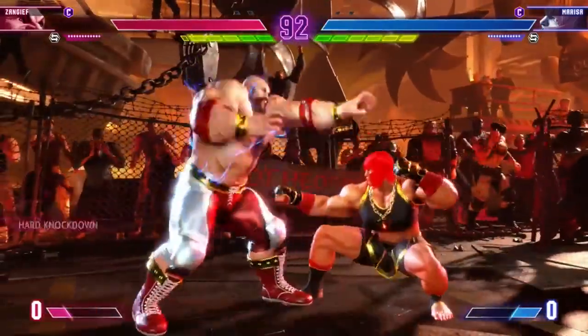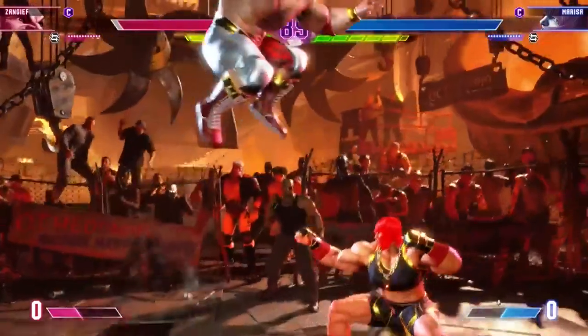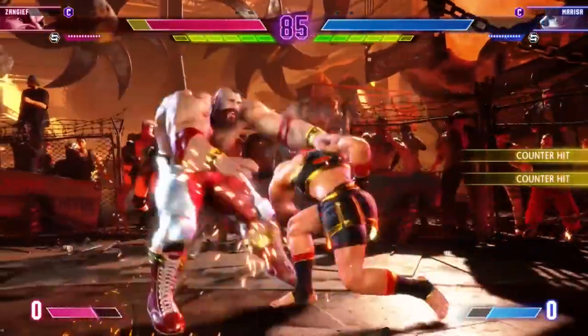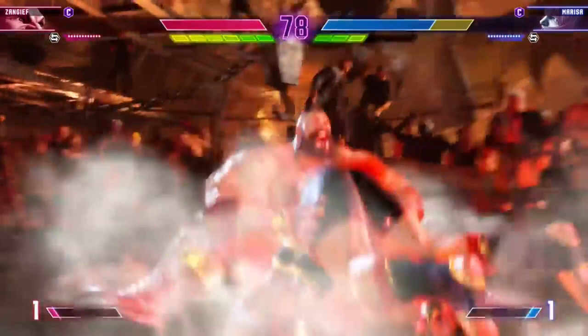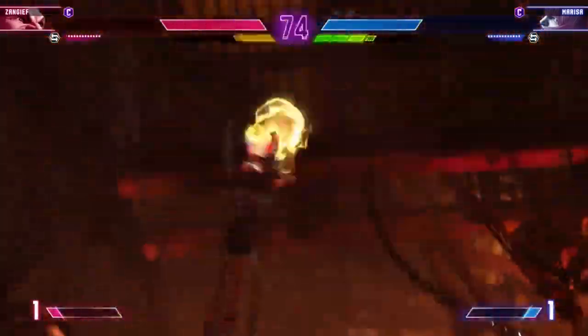These system mechanics apply to all characters, and so Street Fighter 6 universalizes a set of mechanics, yet somehow feels very expressive, because the systems were designed to feed off one another to enable expressive play. Street Fighter 6 has conventional character expression through archetypes and ways of playing a character in different ways, but these systems build on top of them.